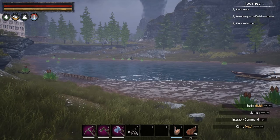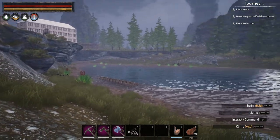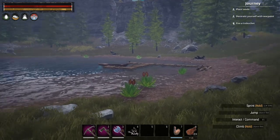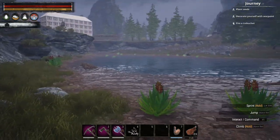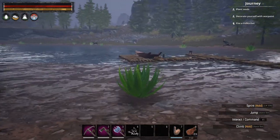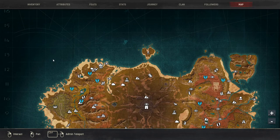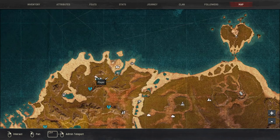The next location that I have for you guys is over here, where I've actually set up my base. As you guys can see, there's a bunch of aloe all around. Not as much as the Redwood Forest, but if you need quick aloe, this is a pretty good spot — especially if you're on this side of the map. So my location is E12.